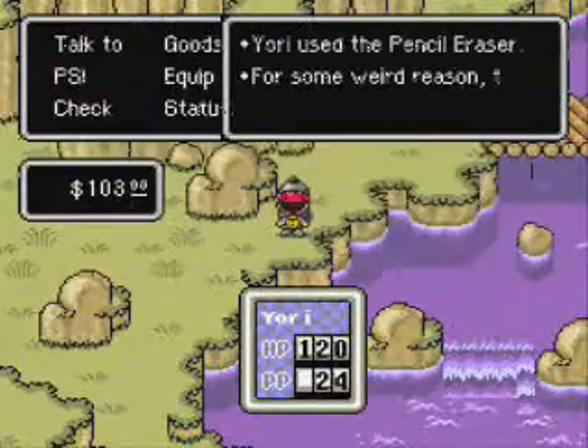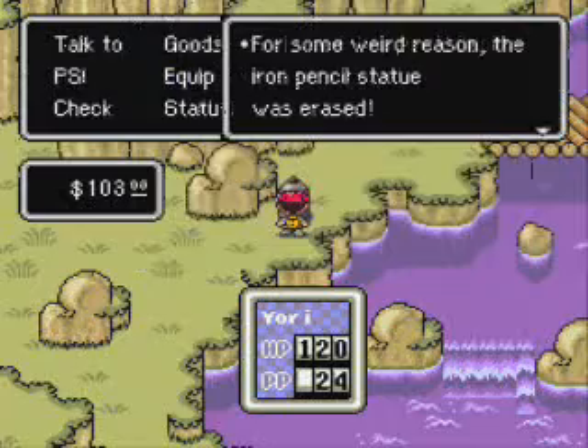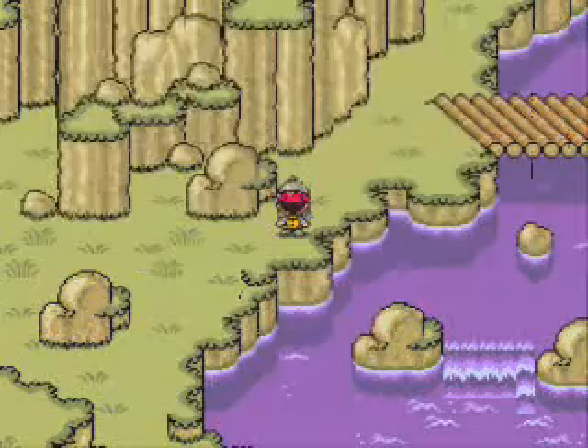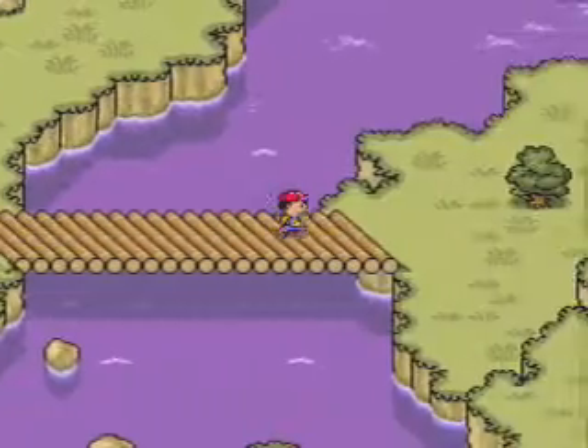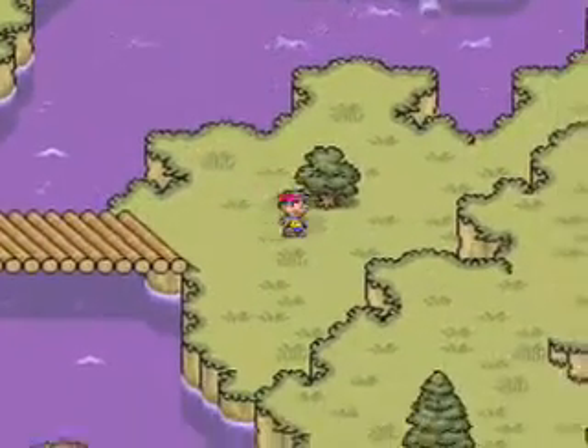Anyway, use the pencil eraser on the iron pencil statue. For some weird reason, the iron pencil statue was erased, and now you can proceed through here. I think there's something up there but I don't really care — it's just a photoman spot.